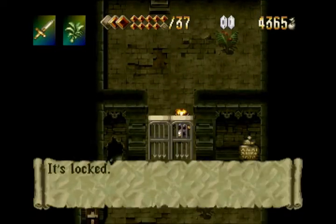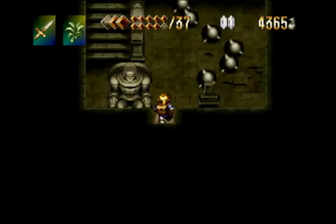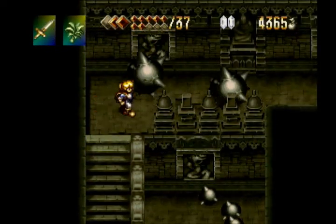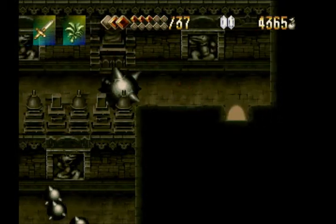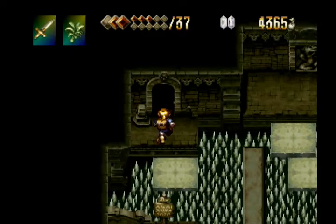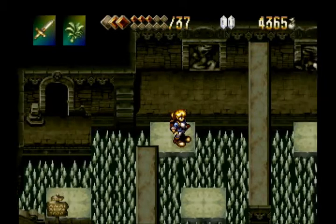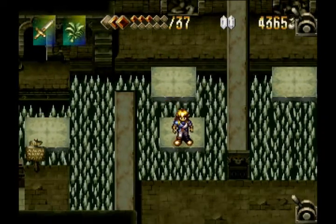Coming here, you'll see that one of those little imp guys locked the door so we can't go through. I guess we could have gone to the right first, as opposed to the left, and gotten the key that we need for that door first before we activated the scene. I'm not entirely certain that it's possible, but I assume it is.